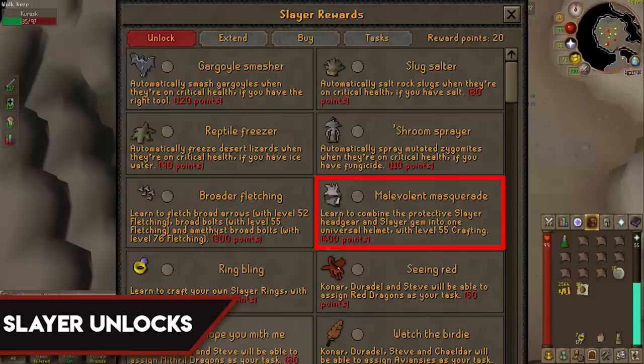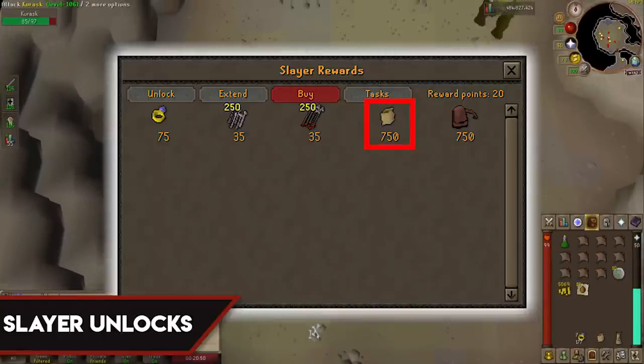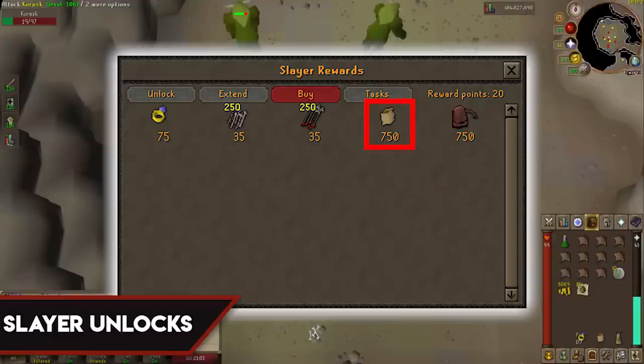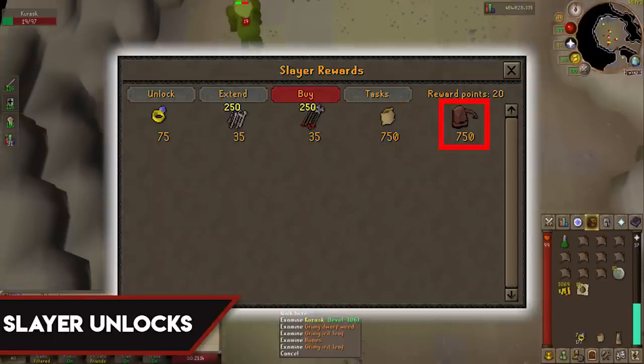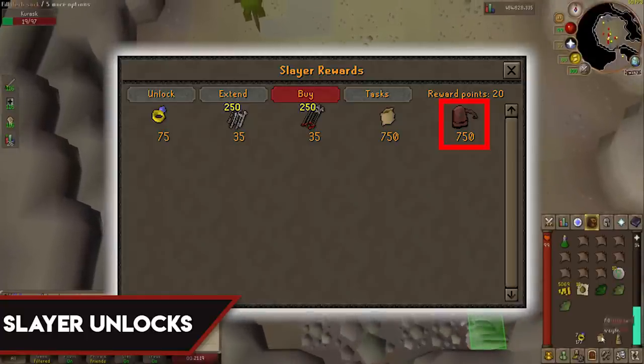For your second Slayer points purchase, head to the Buy tab and pick up the Herb Sack, which costs 750 Slayer points. The Herb Sack is able to hold up to 30 grimy herbs of each type. Throughout the Slayer skill, having the Herb Sack is incredibly beneficial — you could potentially leave millions of GP worth of herbs on the ground without it. I took the Herb Sack on just about any task where the monster drops herbs. You'll also see the Rune Pouch here — I suggest getting it somewhere down the road when you start getting into PVM and bossing, as it's not very important before that.